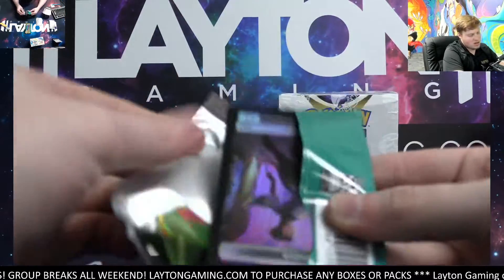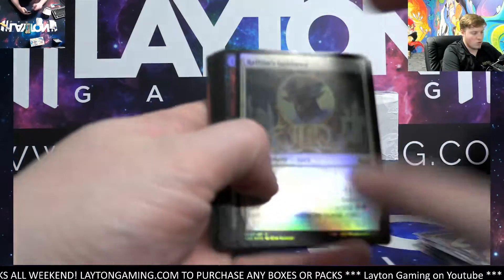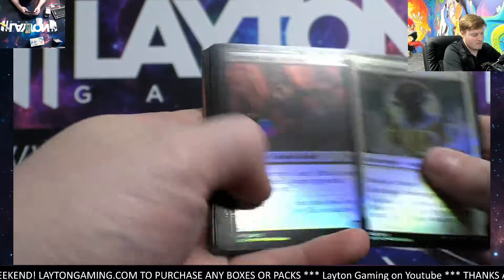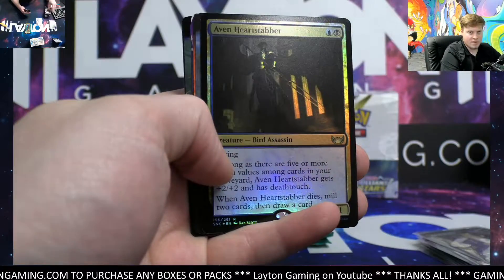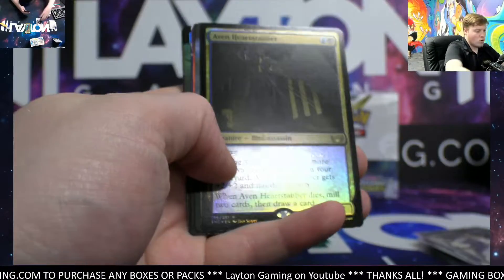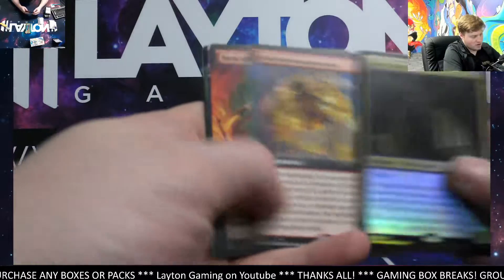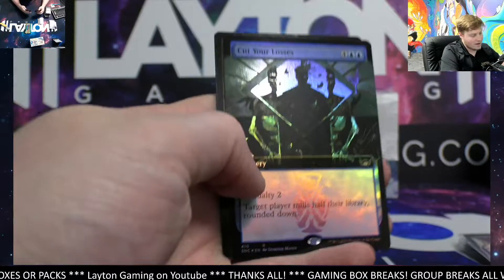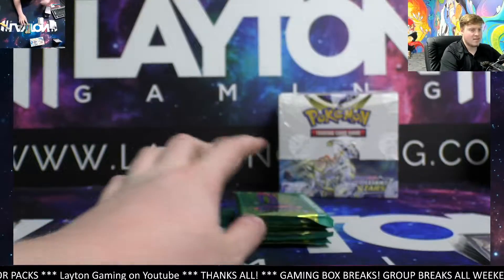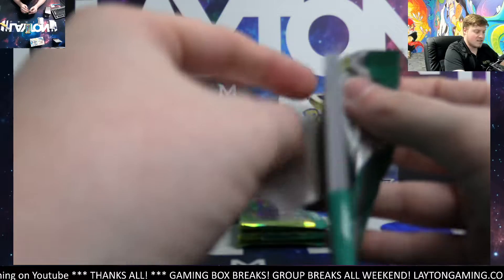The alternate arts are like one in every three boxes or something like that, whereas Evolving Skies is probably like one in every two or two and a half — so a little bit tougher. Maybe it's like one in every three and a half for Battle Styles and Chilling Rain. Heart Stabber, Industrial Advancement extended, Shadow of Mortality on the borderless, and Cut Your Losses foil rare extended. With Pokemon especially, it kind of just has varying pull rates across the sets.